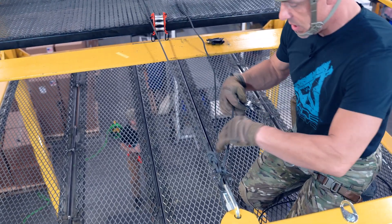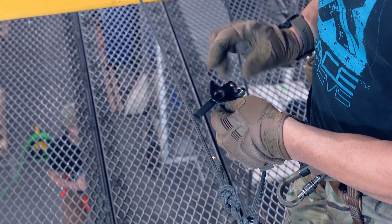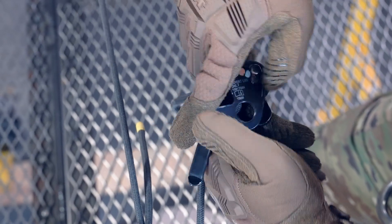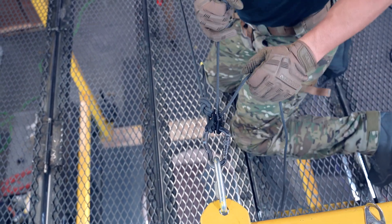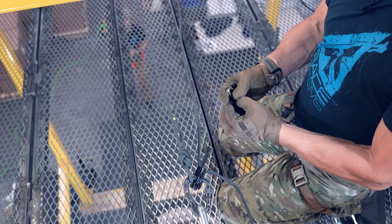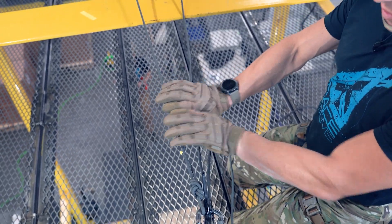We're going to re-rig it the other way — so we descended on the rope going this way, but now because we're going to do a raise on it, we have to rig it the other way on the rope. Get that there, closed. Open that up, take this off, put that on, close that up — and do a check: locks. Now take the QA, put the QA on. And there we've got our three-to-one — it's on a drop loop, so it's a six-to-one. Carabiner is locked. I'm going to get the rope onto the edge protection.